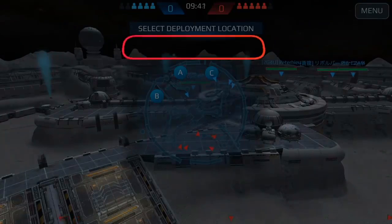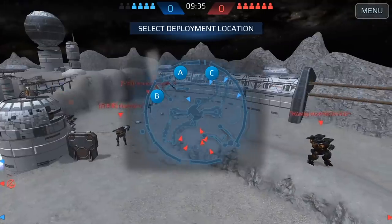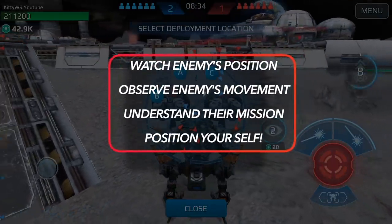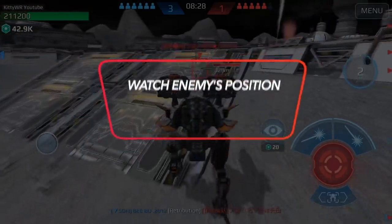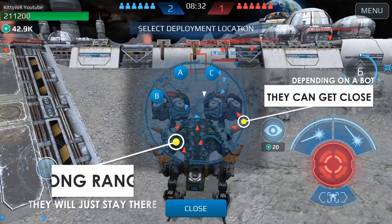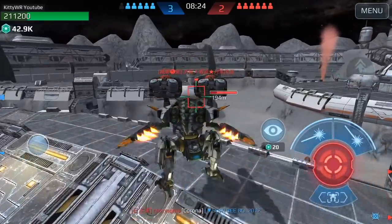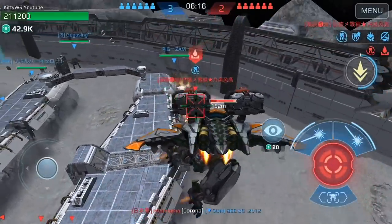In game modes like Beacon Rush and Team Deathmatch, you can really utilize the mini map. Take in all the information you can — this will help you in map reading. You can watch enemies' positions, observe their movement, and really understand what they are trying to do. Strategically positioning yourself using the mini map, the long range guys tend to stay on the left and on the right. In this case, I was able to spot a phantom moving closer to my teammates and I was able to sneak up behind and protect them.